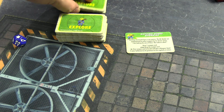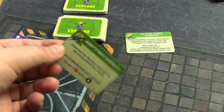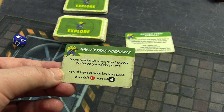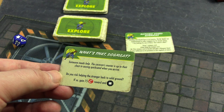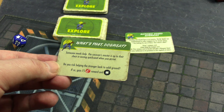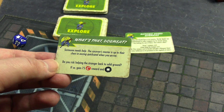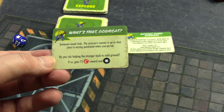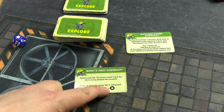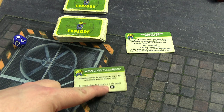I'm going to re-roll purely because we had that very card a couple of episodes ago. New card: Dog Meat - someone needs help! The caravan's master is up to their chest in oozing quicksand. When you arrive, do you risk helping the stranger back to solid ground? If so, gain 75 caps and take one damage. Yeah, I'll do that - so we'll gain 75 caps for the settlement and Nate will start the game with one damage.